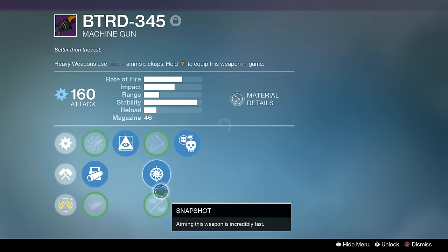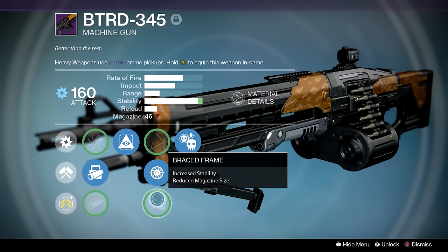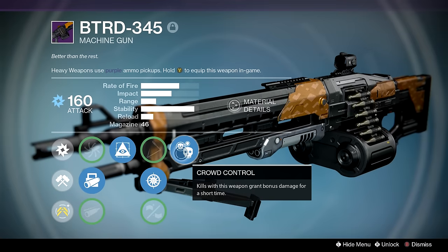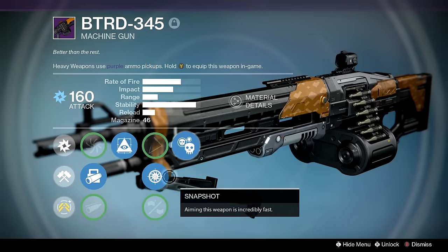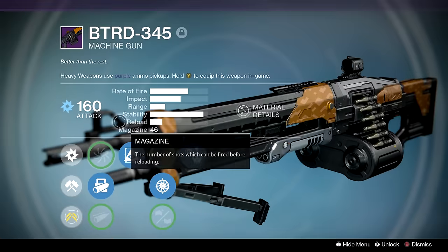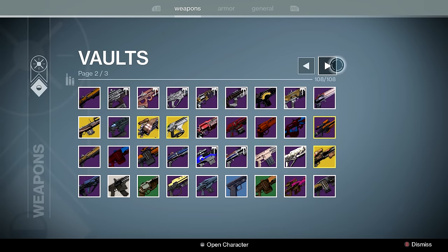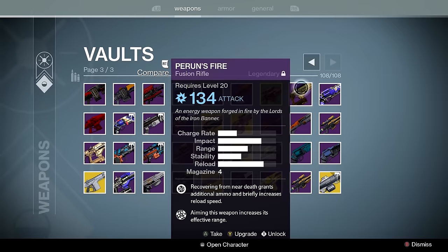BTRD 345 — probably the second best machine gun in the game, mostly because you can't get Field Scout on it, but if you throw a Braced Frame plus anything here it gets max stability plus Crowd Control. I opted for Snapshot to have a machine gun with slightly faster handling than others. This thing gets the job done. I'll likely reroll it — I don't know if you can get Quick Draw on it since Quick Draw might be better than Snapshot in some situations, but we'll see.